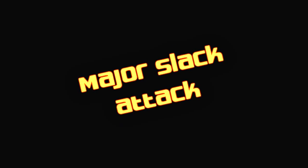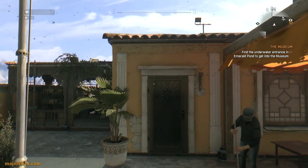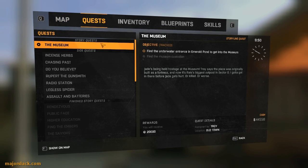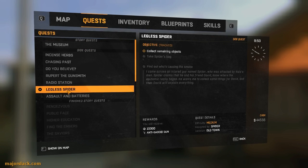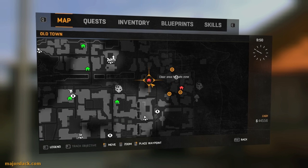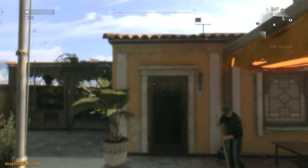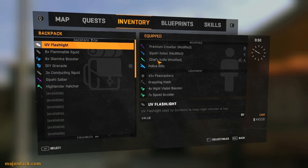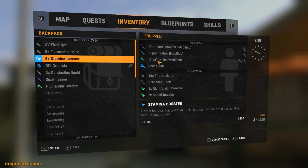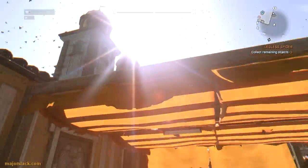Major Slack Attack. Hey, thanks for joining me again. Alright, let's walk through some more Dying Light. This is basically the Legless Spider run, focusing mainly on the Legless Spider quest, but we're also going to be doing some other stuff. Let's take a little look at the map. We've got three items to pick up in this area and a couple of safe zones to unlock. Let's start with this safe zone right there. Taking a look at the inventory — grappling hook, Night Vision Booster — we will not need that. So let's slap on some Stamina Booster for now.